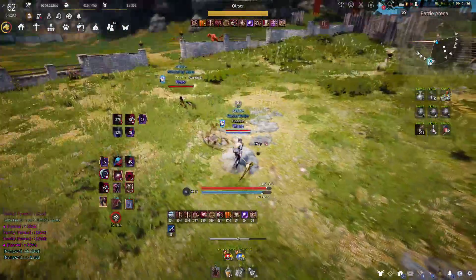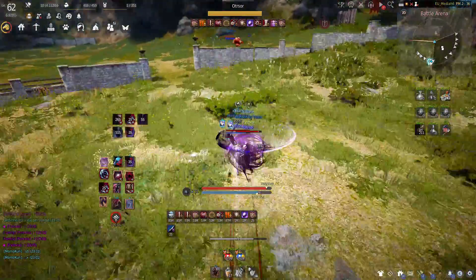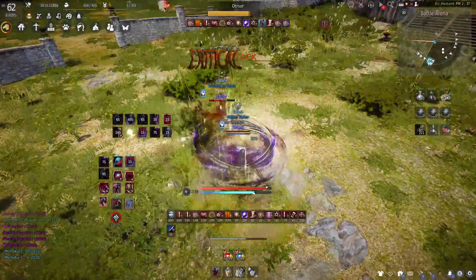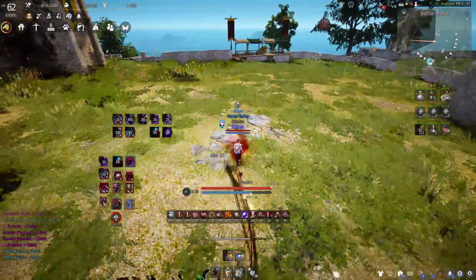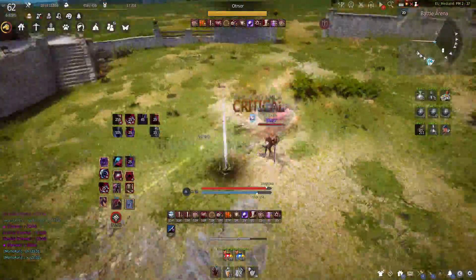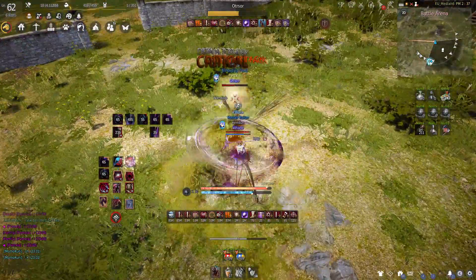I see him using Dart Raid, which usually follows up to Blade of Darkness, so I go for a risky engage with Lip Stinger, hoping to catch him mid-animation. A second too late and I would have been CC'd by Cry of Darkness. I follow up with a standard Float into KD into Down Smash.